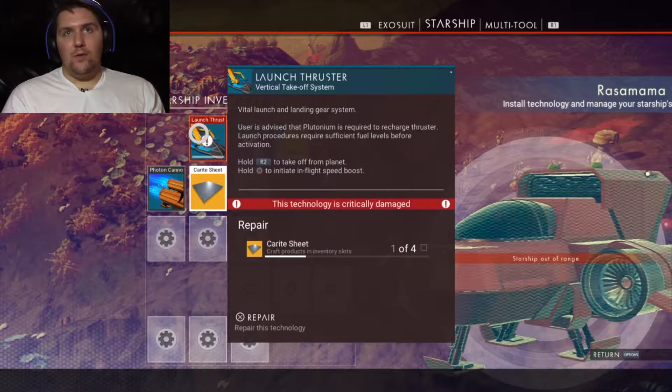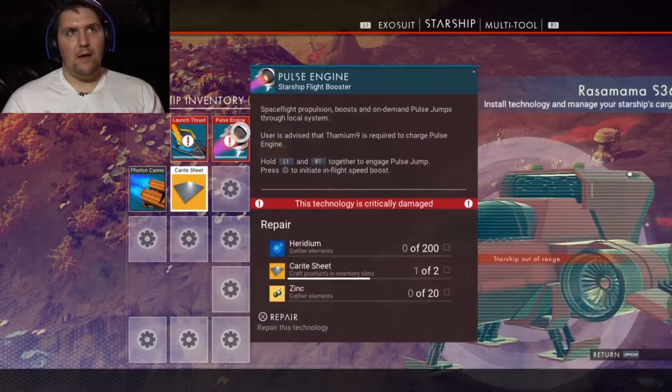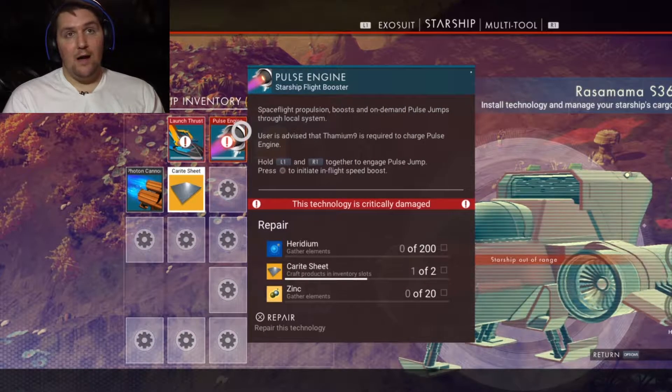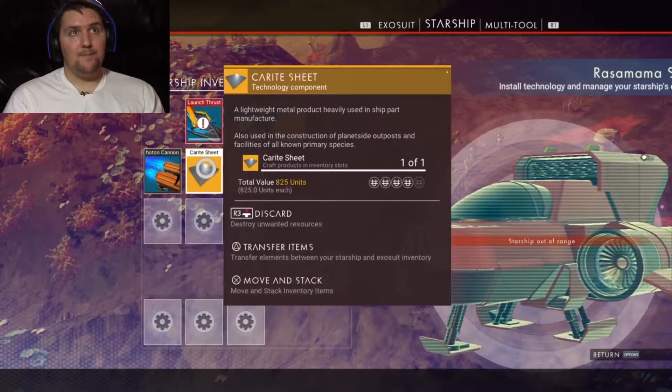My launch thruster — the way I fly my ship — is completely broken. I need to build carite sheets and find the inventory to make that. My pulse engine is also messed up, so I have a lot of stuff to build and find. I haven't found heridium yet, I haven't found zinc yet.